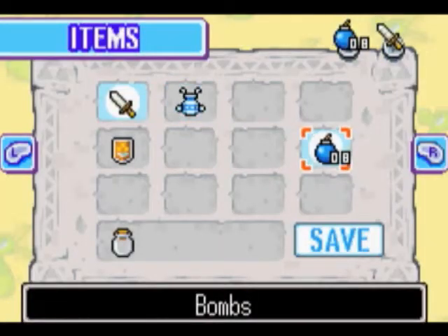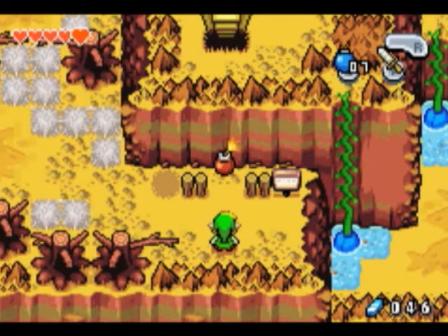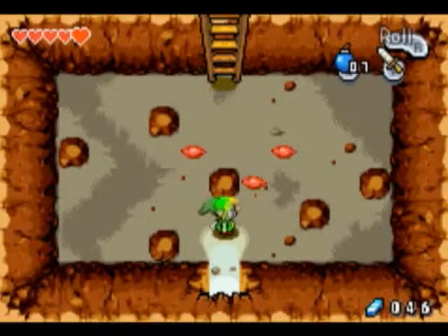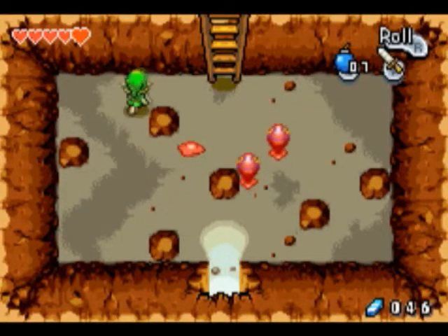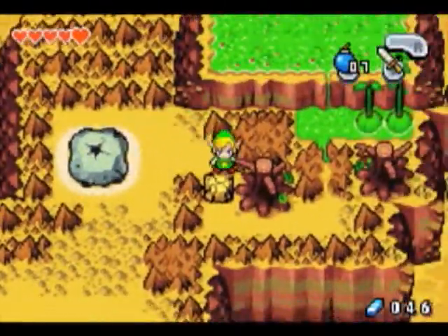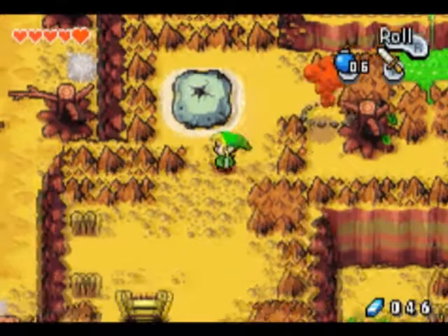So I'm going to take all my bombs here and blow this wall up. I know there's nothing there, but there's a secret. You can kill the enemies, but I'm not going to — save some time. Let me blow this up. Now that that's out of our way...